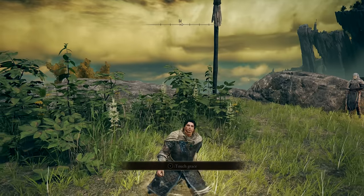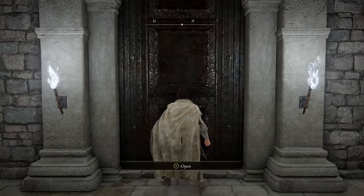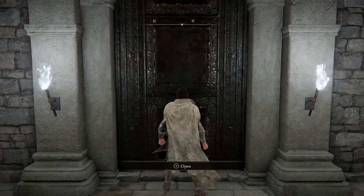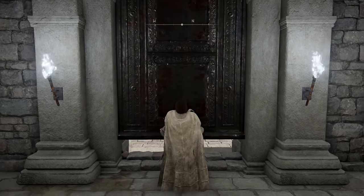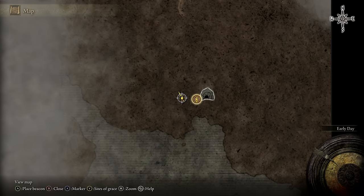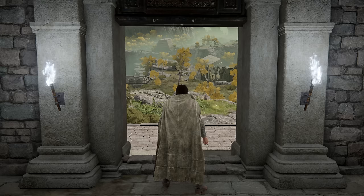I've managed to escape the Chapel of Anticipation, but have soon discovered a problem. It turns out the developers patched the softlock I was going to use. When you open this door to Limgrave, the stranded graveyard grace lights up automatically. Not ideal for our challenge, but we'll find another way.